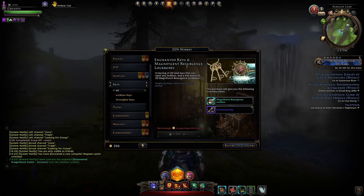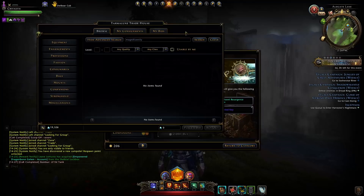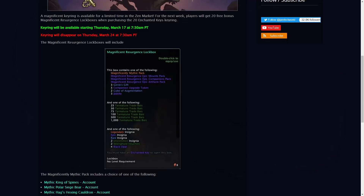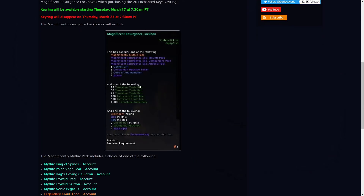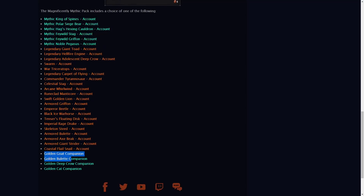Would I buy this bundle with these mythic resurgent lock boxes? One thing to note is what's actually within them. We can see the tooltip for the magnificent resurgent lock box, and all it obtains at its top tier reward is a magnificently mythic pack. These magnificent resurgent lock boxes include most of the mythic account-wide mounts along with the four mythic account-wide companions, and yes, they are account-wide.